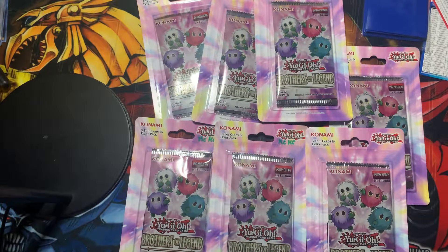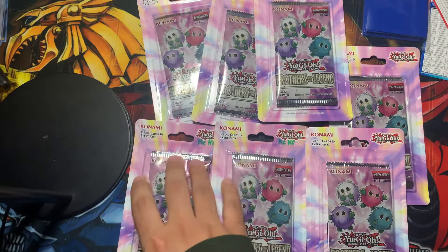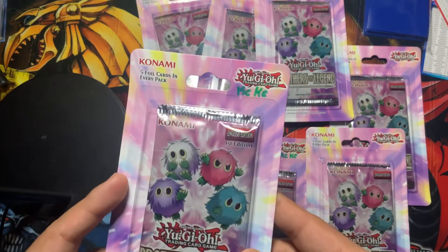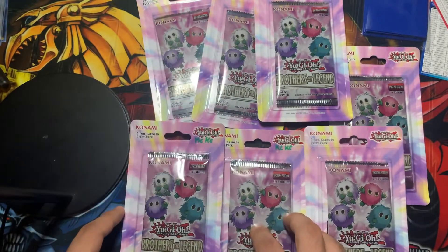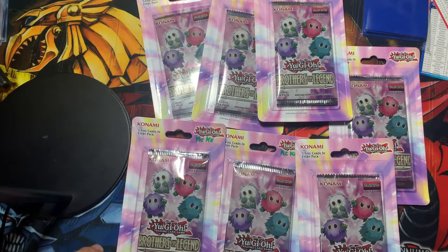All right guys, we're back here at Caesar's Lover with some more Yu-Gi-Oh content. We got the latest set Brothers of Legend — five cards per pack, guaranteed foil. There are a couple of really good reprints in here like Forbidden Droplet, Evil Hero Malicious Bane, Nibiru, and starlight rare Dragoon. Let's see what we can pull.